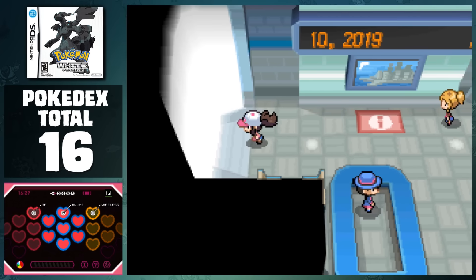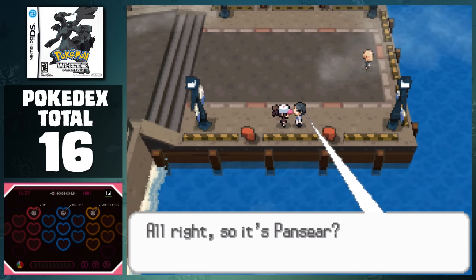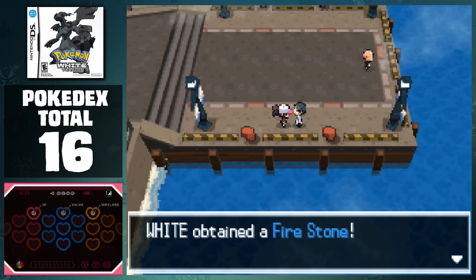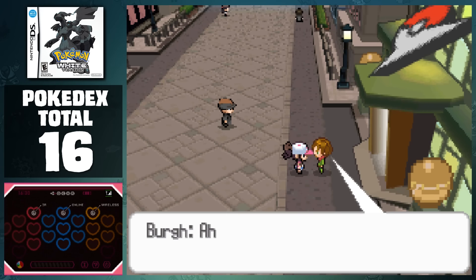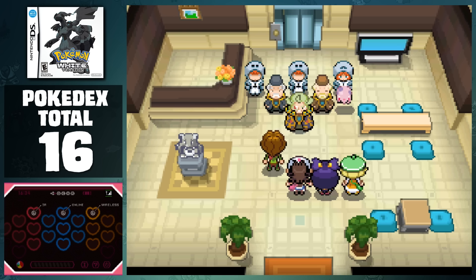Upon reaching Castelia City, if we head to the first pier, we can talk to this man who can give us a really useful item. He gives us a stone depending on the Pokemon we said we got from the woman in the Dreamyard. This gives us a Fire Stone that we can use to evolve another one later. Our next task requires us to go to Burgh's Gym, but we can't take him on just yet. When we get there, he tells us that he wants to meet us at the pier, and we then find out that the Grunt stole Bianca's Munna. After tracking him down from across the gym, we meet up with Ghetsis and his Sages again, and they give her Pokemon back, and protest more about liberating Pokemon.